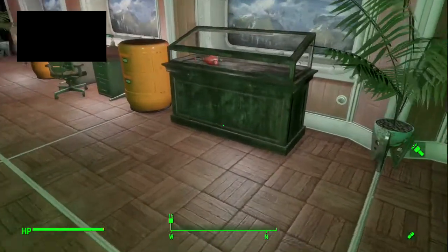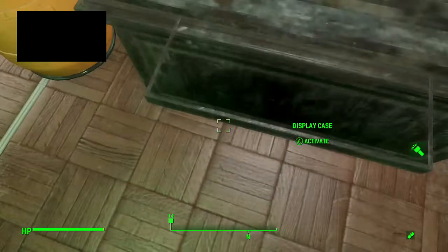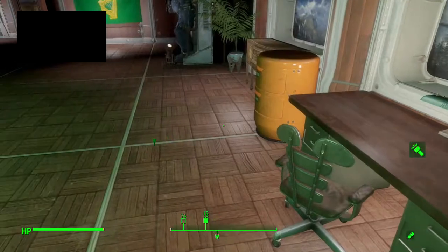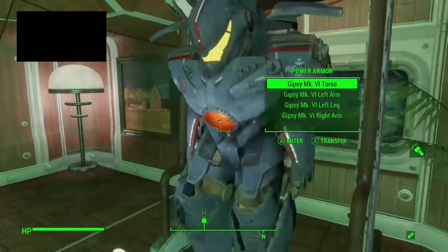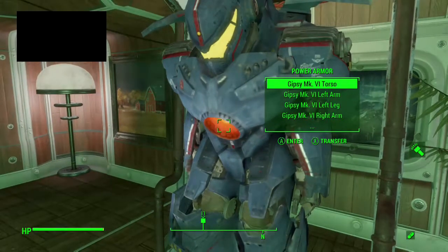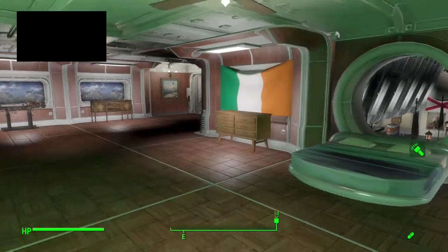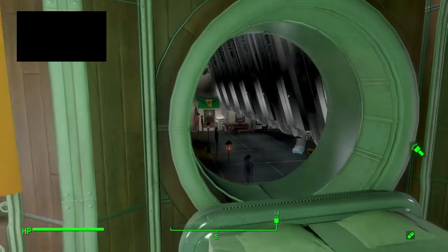I do have all the downloadable content — the DLCs. I have the Nuka Cola squirt gun, which is neat. Ada's running around downstairs. This is the bedroom of my two-story penthouse. As you can see there's some light glitching — very glitchy. This is out the bedroom window. I am using overseer interiors for my bedroom.